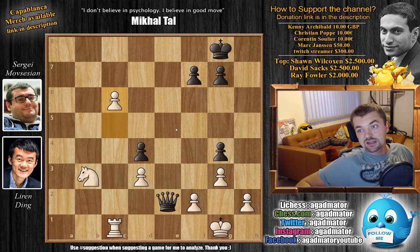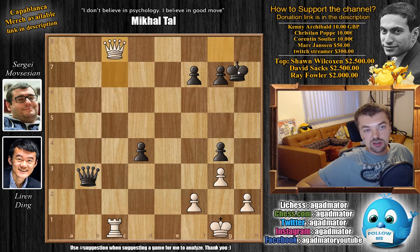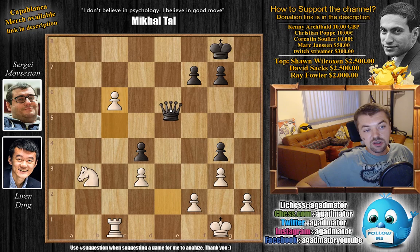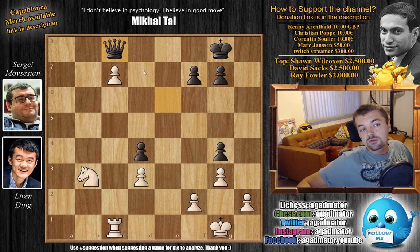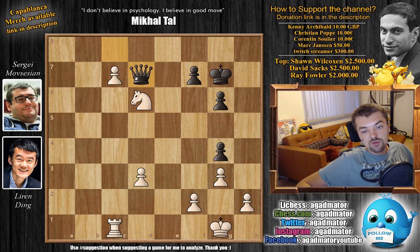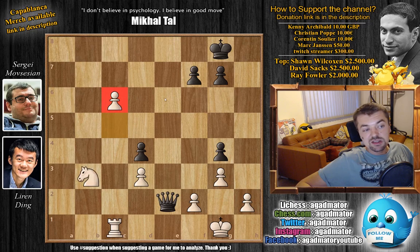It was in this position that Sergei Movsesyan resigned the game, as there is nothing more to do. For example, if you play queen captures on d3, just c7. If you grab the knight, c8 — queen — this comes with check, king moves, captures here, and white is just up a whole rook. If you try to prevent the pawn from queening, say queen e6, c7, queen c8 — your queen is stuck on c8 and white will just bring the knight. For example, g6, knight b5 — you can't move the queen, otherwise c8 queen. After Nd6 the queen is under attack, you have to move it, and now white queens — up a whole rook. Completely unplayable. After c6, Sergei Movsesyan resigned.